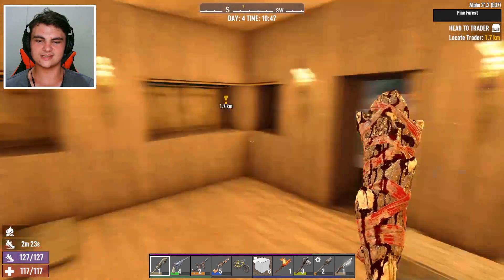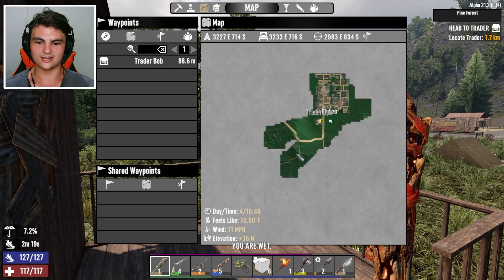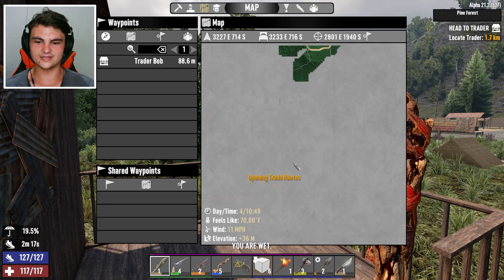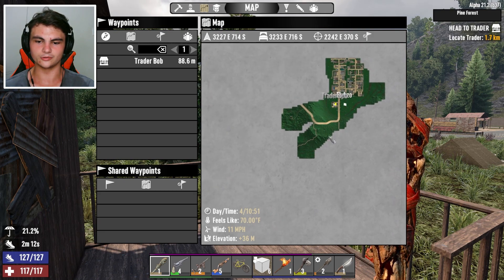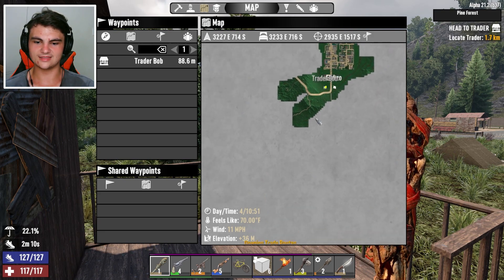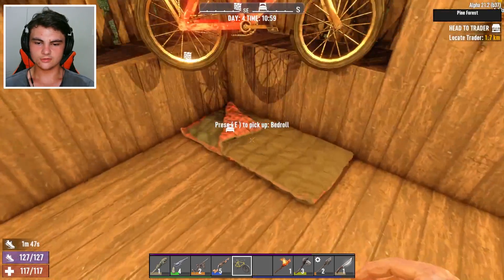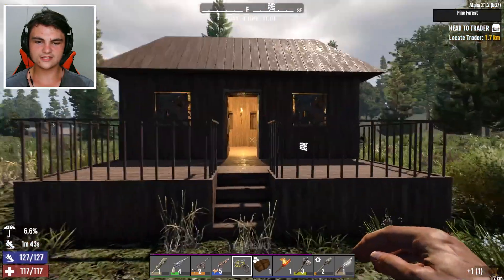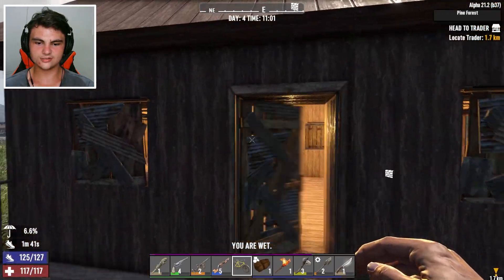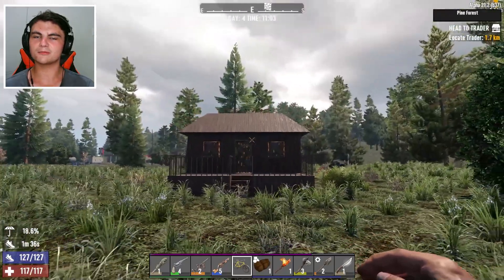We've got all of the things that we need, pretty much. Just the first half right here we'll need — everything else is really easy to get. So we're just going to sit here and wait for this, and then we're going to go ahead and start going south. He's all the way down here — okay, maybe we'll go around this path. I think we'll go on this path. Screw the road, nobody likes driving. We'll take our bedroll too and just leave our building blocks here. Everything else we can craft.